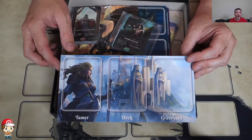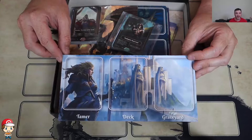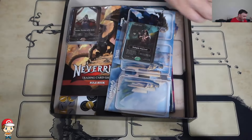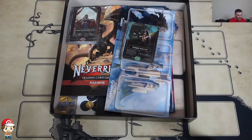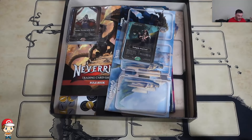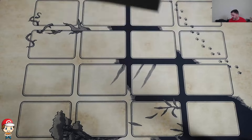Do you need this little board? No! Obviously not! Is it cool? Yes! The way the game basically works is that you have three types of cards — outside your tamer, of course; tamer is a different type of card again. You've got your creature cards, which are exactly what you might think they are — they're your creatures. You've got places, and then you've got spells.